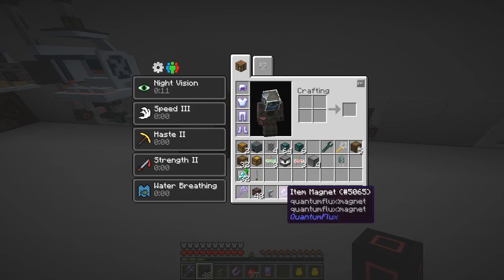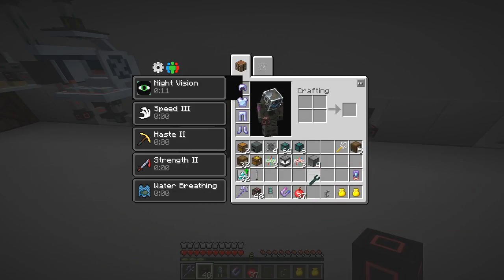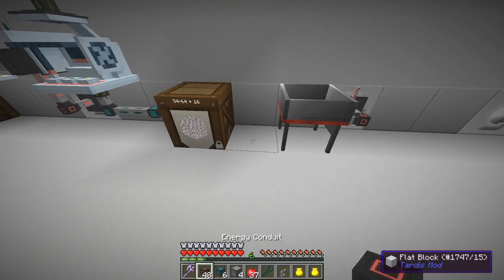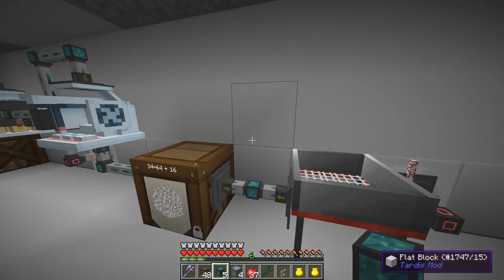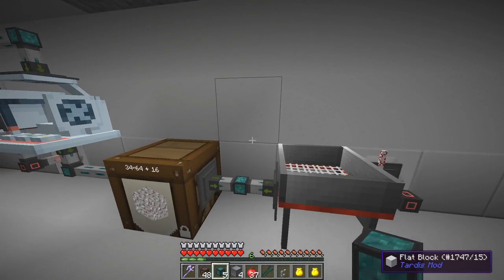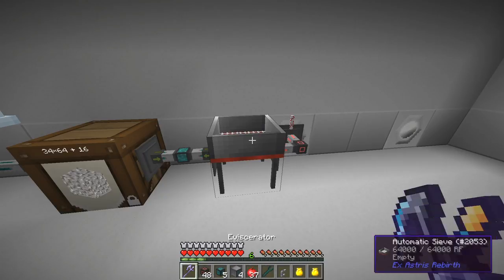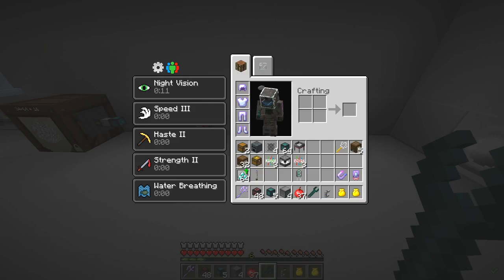I'm going to take out of here and move things around - I won't need the magnet but I will need the Yeta wrench and some item ducts. I'll put an item duct down here like this and I'm going to basically redesign this a little bit - let's move this out of the way.